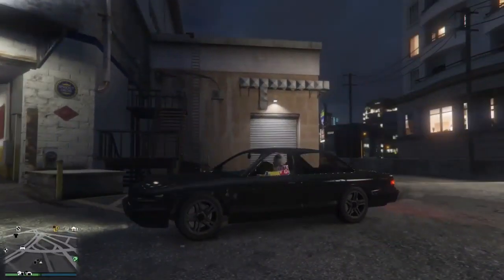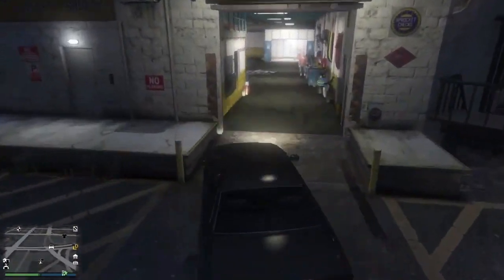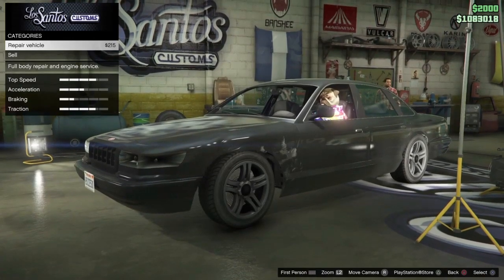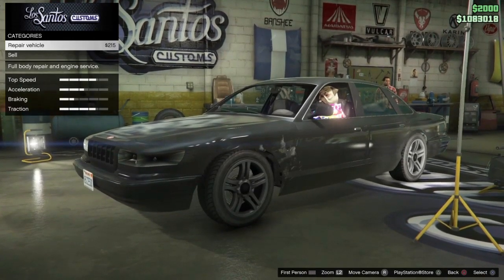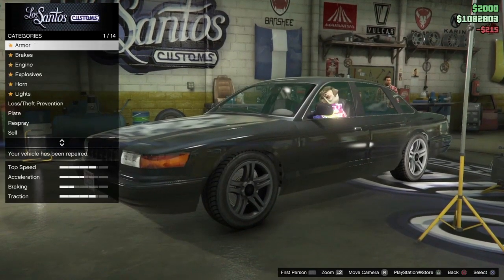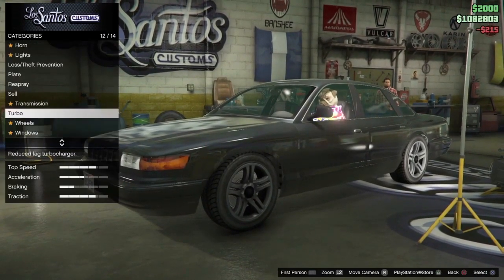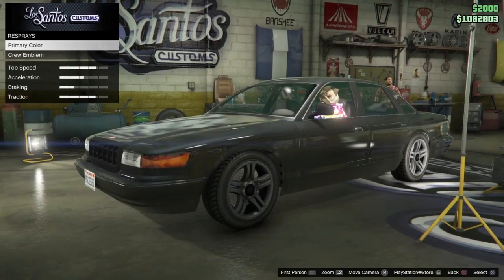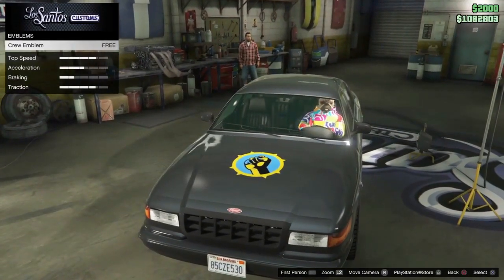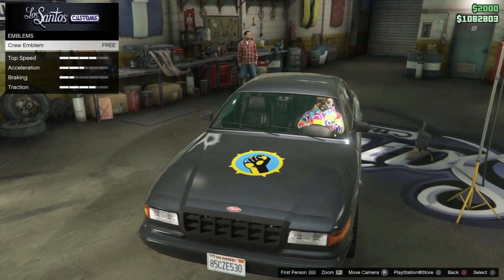The first step you need to do is go to Los Santos Customs. When you've arrived, if you want to repair your car you have to repair your car, and then you need to go down to Respray and then Crew Emblem.